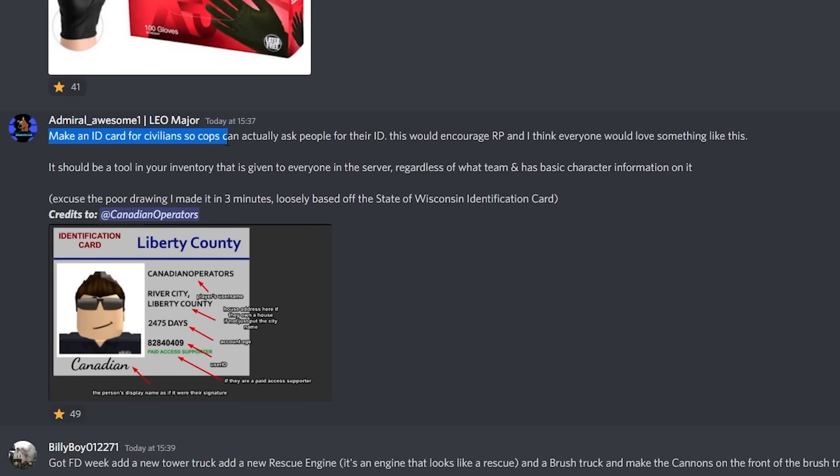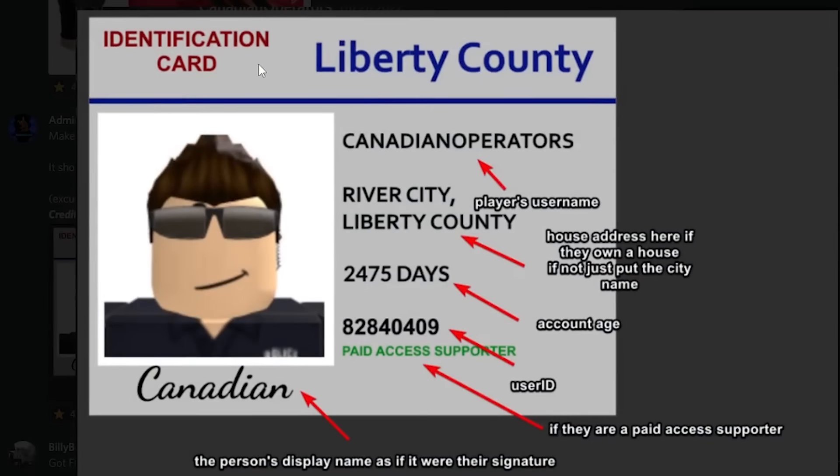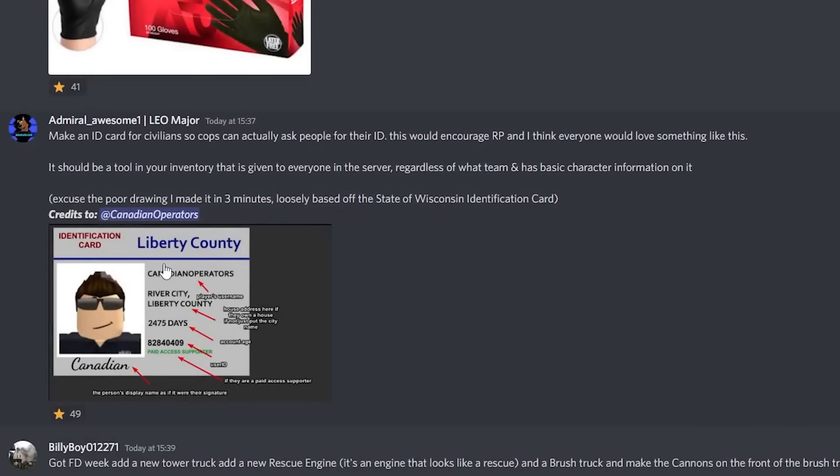Our first suggestion: make an ID card for civilians. As you can see — identification card, Liberty County — and basically the username and just some info about the person. This has been requested quite a lot, and I'm going to make my own little ID card in Photoshop now.